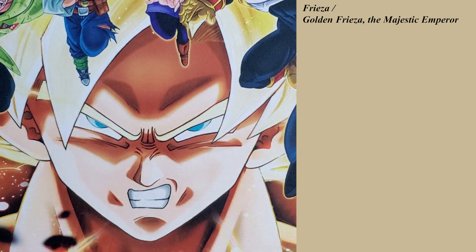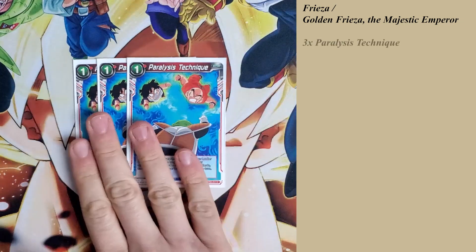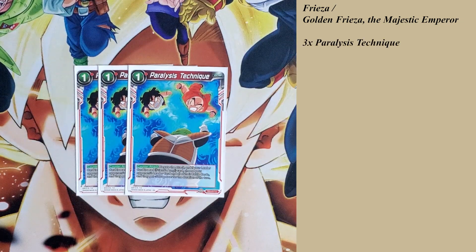Speaking of negates, let's go straight into some of my extra cards. I chose to play 3 of the Paralyzing Technique. This is pretty nice because it negates everything on the board, including the leader. Of course, it doesn't get past barrier, but early game — even late game — if they swing their battle cards first, I just use Paralyzing Technique. It goes to my 5,000, so if they want to attack the leader, they have to combo and burn cards from hand just to get the attack off in the first place.